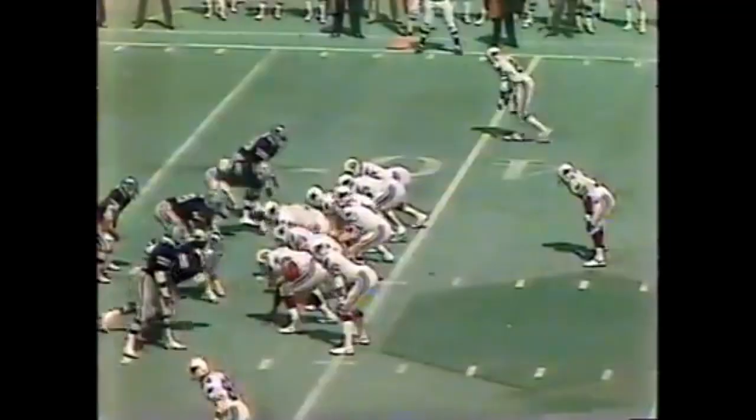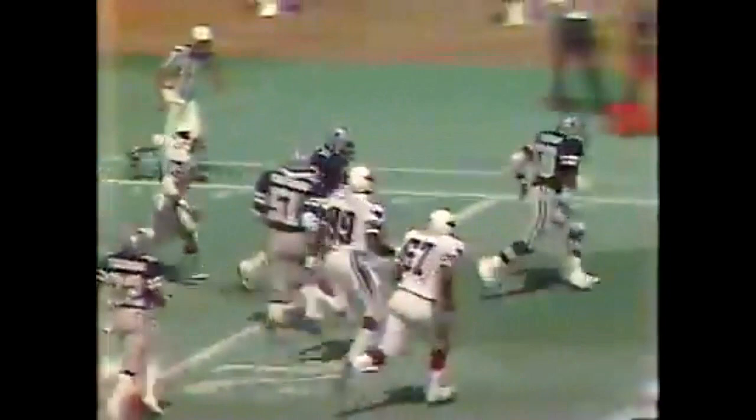It's intercepted — penalty marker down. Benny Barnes intercepts for the Cowboys. Barnes back to the 25-yard line, still going, and he's finally hit at the 35. There's a flag in the middle of that. There's a penalty marker and several of them down. I wouldn't have thrown that football.